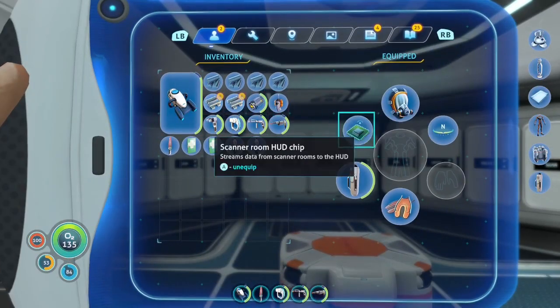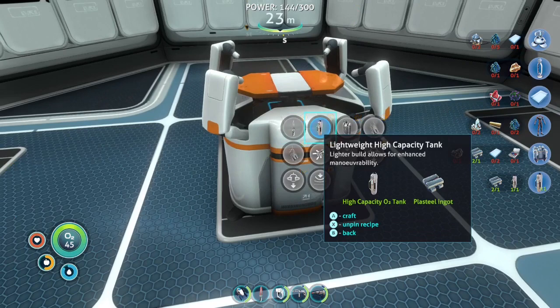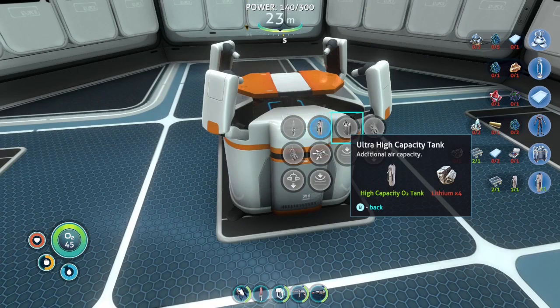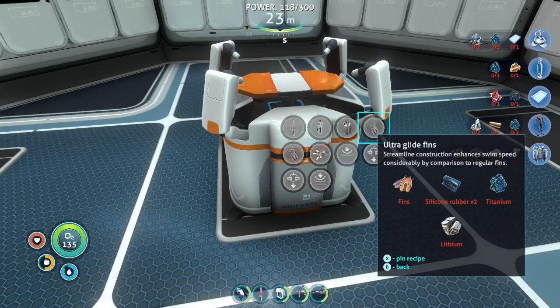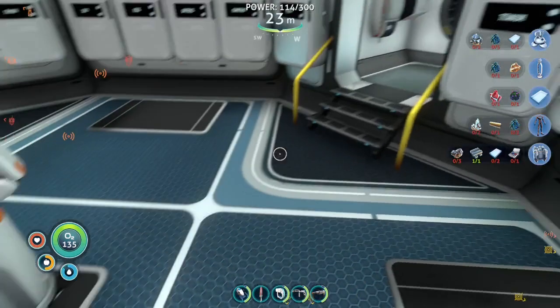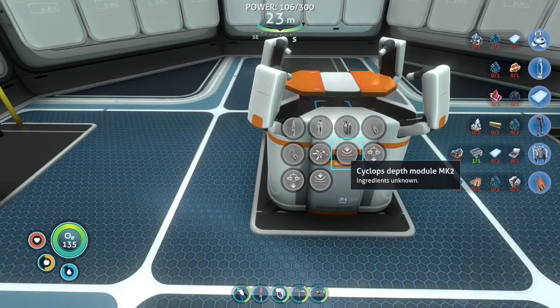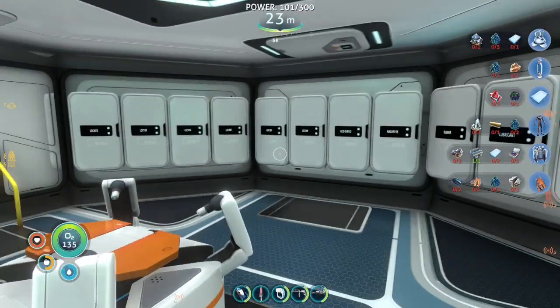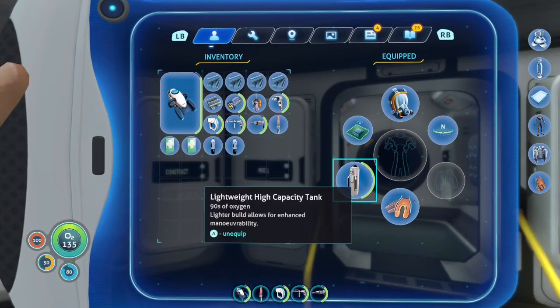Let's start with the O2 tank — that looks really cool. Then fins require silicon rubber, titanium, and lithium. I need to check what we have. They spelled maneuverability wrong, by the way.